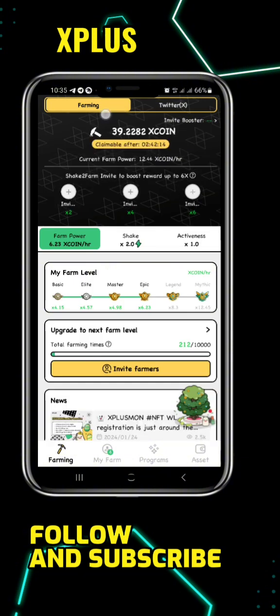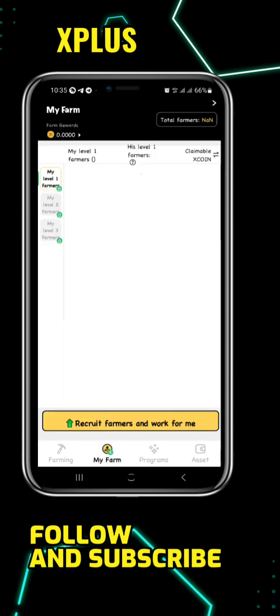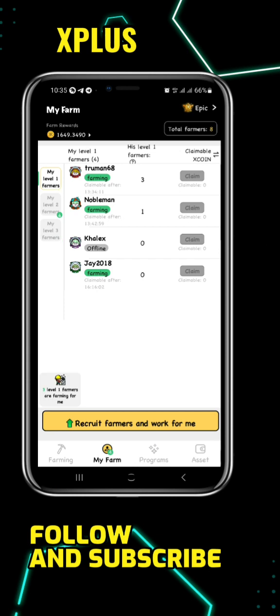This is how you need to be doing it every day. Once you come over to this place, you click on 'Start Farming' — you'll see a button here that says 'Start Farming.' Once you click on it, it will start loading, then you shake your phone to farm. After doing that, you come over to the section that says 'Farmers' or 'My Farm' and claim them. You then come back in the next four hours to do the same thing.